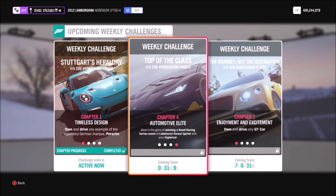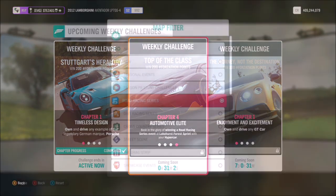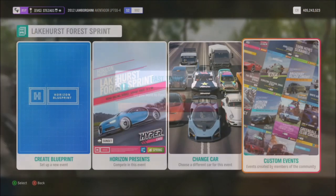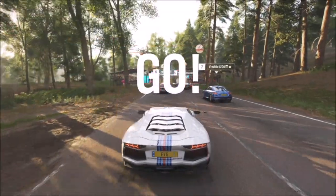The final challenge wants you to win a race at the Lakehurst Forest Sprint. This is one where I have a blueprint race created for everyone. If you head over to custom events, there is one I've created called 'Superquick' — the share code for this is 208 672 282.